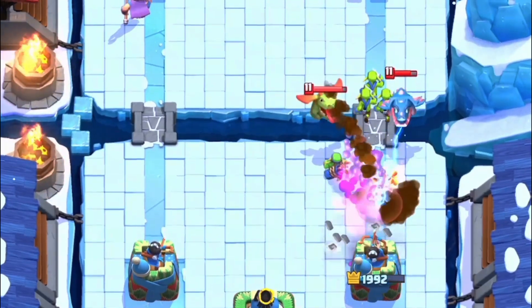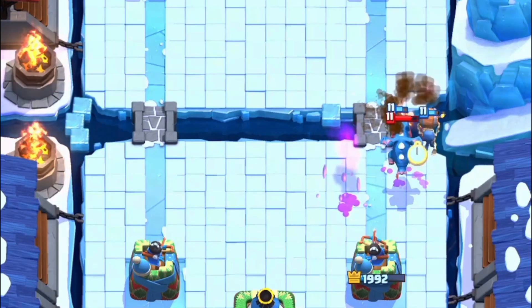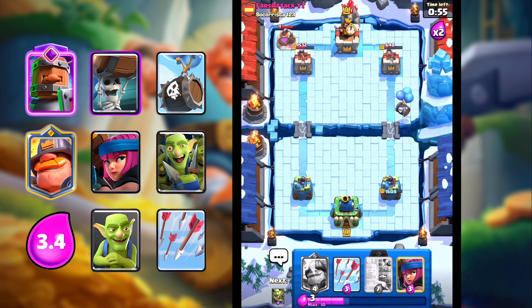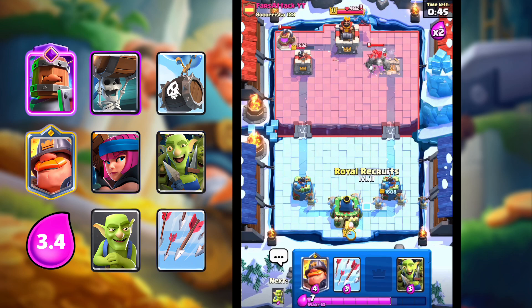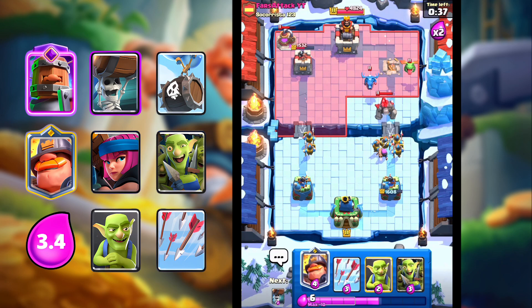Goblin Gang. Let's go Goblins and Wall Breakers. The Baby Dragon splashed — could have been better played. I'm going to Skelly Barrel. I just need to take this tower, that's all I want. We'll take the tower. Can we defend though? I don't think we will be able to, but we'll try our best. We could even go in for the second tower if we wanted to.